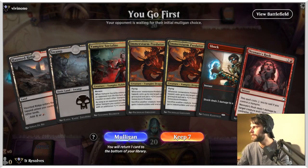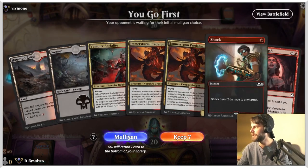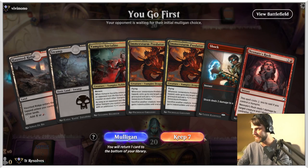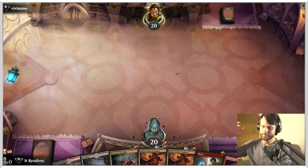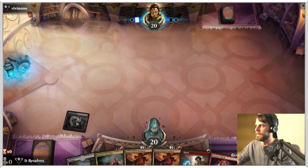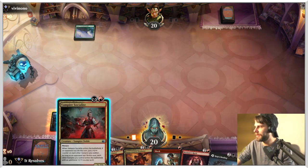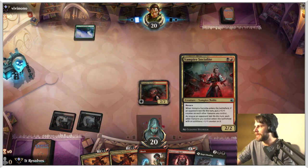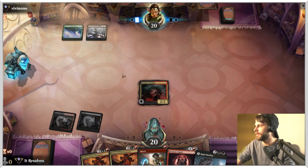All right, guys, here we are for game number one. Do we keep this? It's a little risky for sure — we've only got a couple lands, and one of them isn't going to come into play untapped as of now. We do have a two-mana play, so I'm going to try it. This may not go well, but we're going to do the best we can. We're going to lead off with the ridge here just in case. We'll play out that Socialite — this isn't going to obviously power up any vampires yet, but it certainly can, which is really good for us.